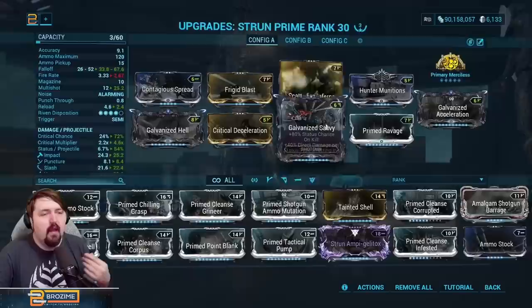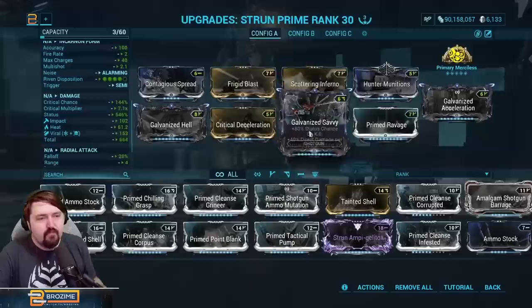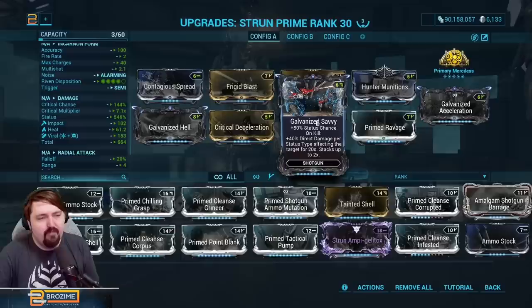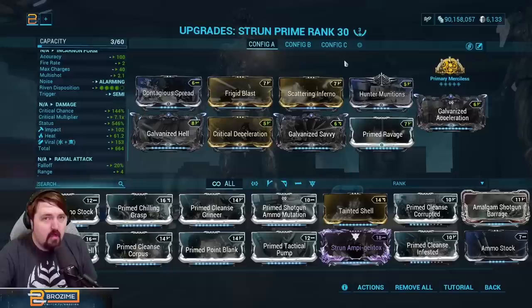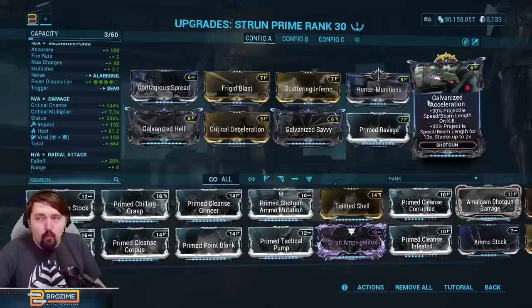We're running Merciless, and the reload speed on top of this gives a total of plus 90% reload speed, so we reload very fast, getting damage per kill. With 500% status, we'll get at least five status procs per shot. Worst case scenario that gives us a Savvy count of about three, which is over 240% additional damage on our second shot. The second shot is typically massive overkill — you usually don't even need it — but that's the raw damage capacity, not even counting all the statuses applied.